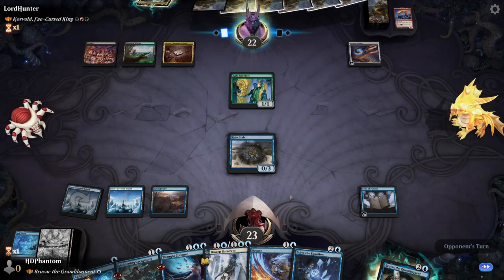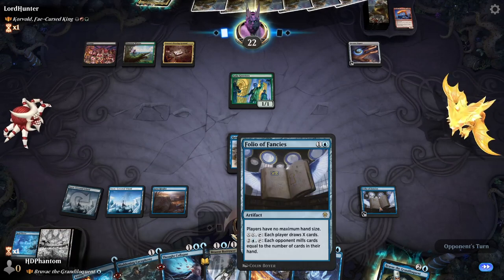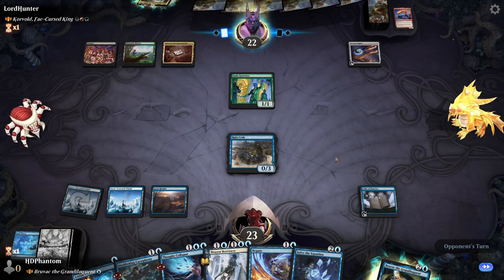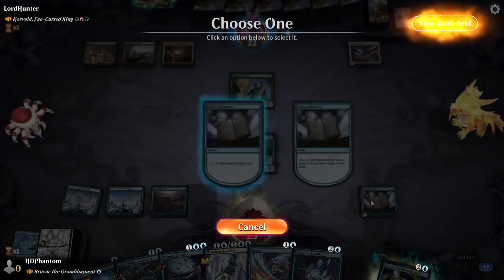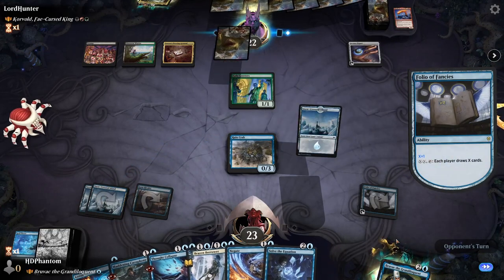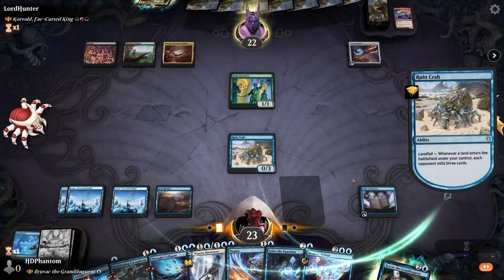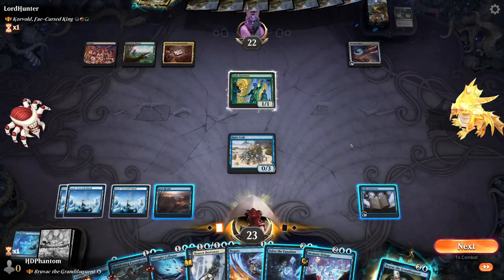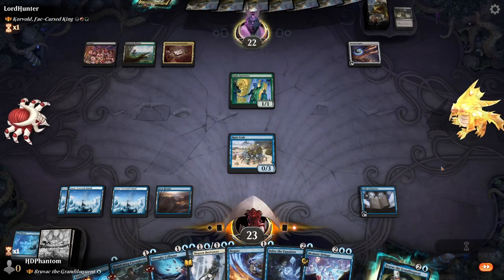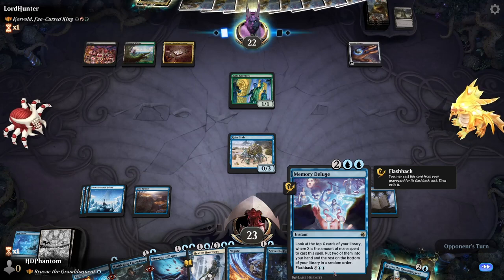We've got a bunch of options: we have Negate, a Borrower, we can Annul, and we also have Folio to draw another card. I do really want to be drawing so we can hit our land drops. End of turn, let's go ahead and draw — and there's our land. Play land return. We can pass here. We have Deluge if they do nothing — this will be better than letting our opponent draw.